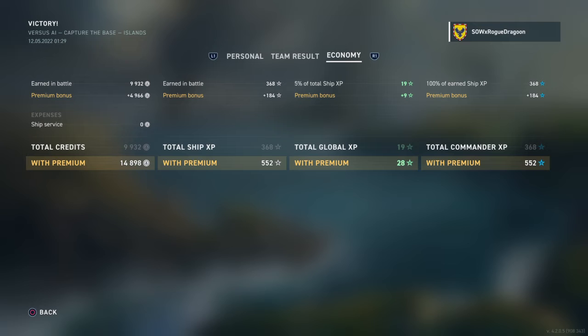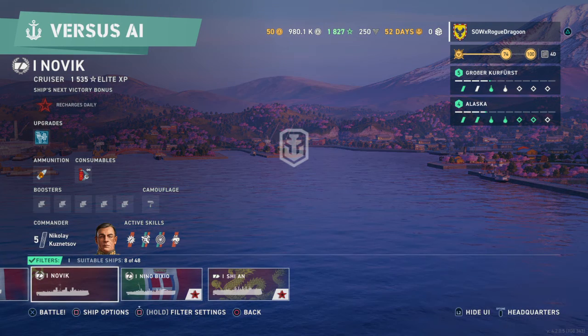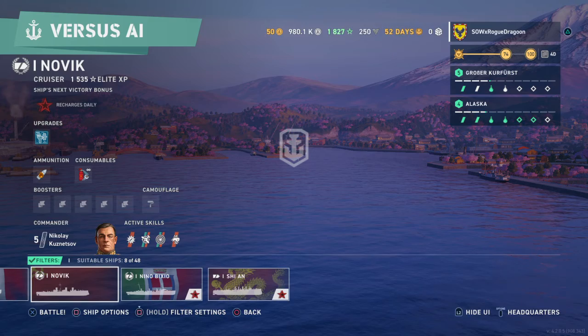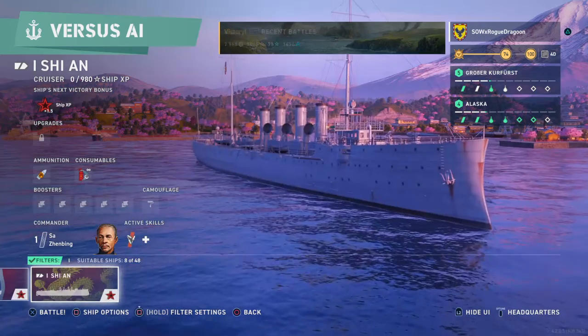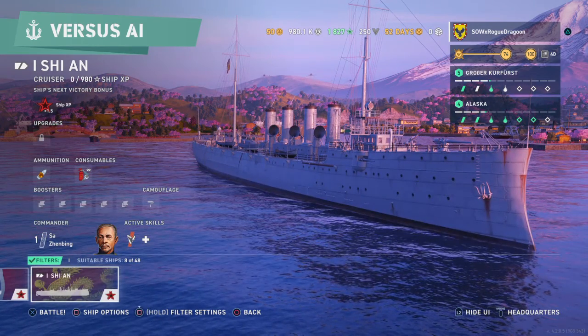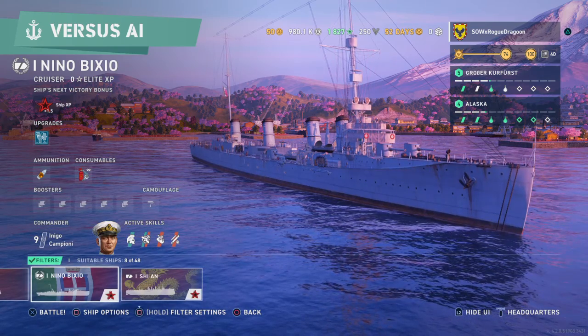That's one way you can actually build up your silver — just grind some tier one battles. Ship service for tier one battles is zero silver, so you can build up your in-game silver with that. Alright, that concludes this part of the tier one showcase. The next part will be the Italian Nino Bixio and the Pan-Asian Shian. Y'all take care and enjoy.